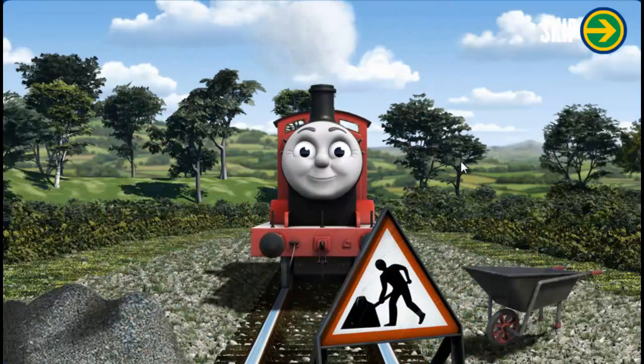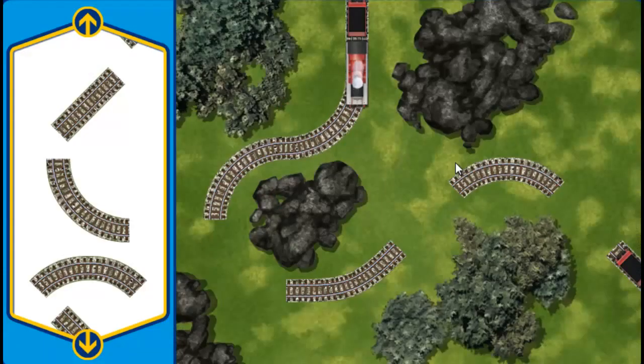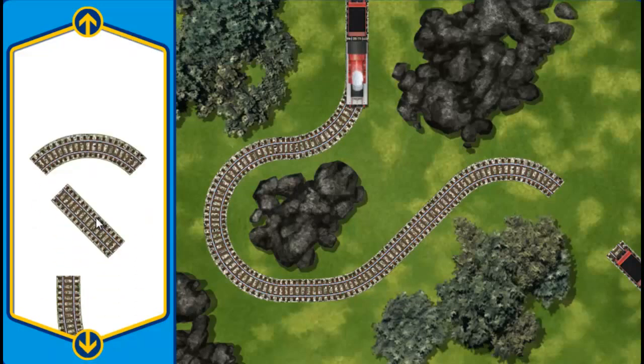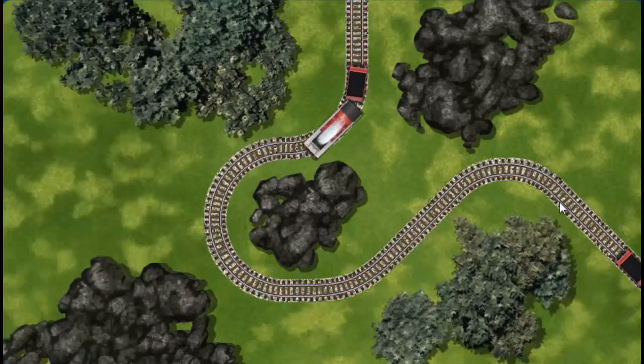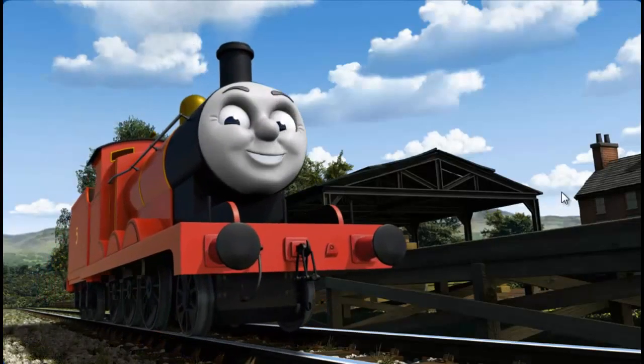Sir Topham Hatt has a special delivery. James sets out for Farmer McColl's Farm. Suddenly, his way is blocked by track repairs. Help fix the track so James will be on time. Make the repair using the track pieces. That's one. Pick another section. That's one. Almost done. You did it! James can now complete his delivery. Full steam ahead! James is arriving at Farmer McColl's Farm right on time thanks to your help.